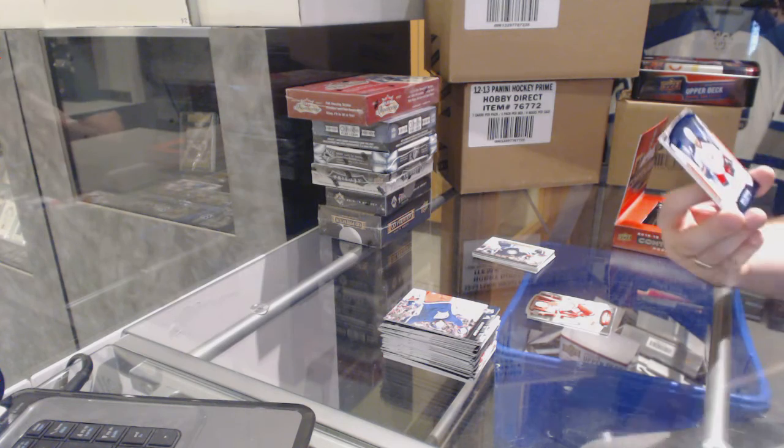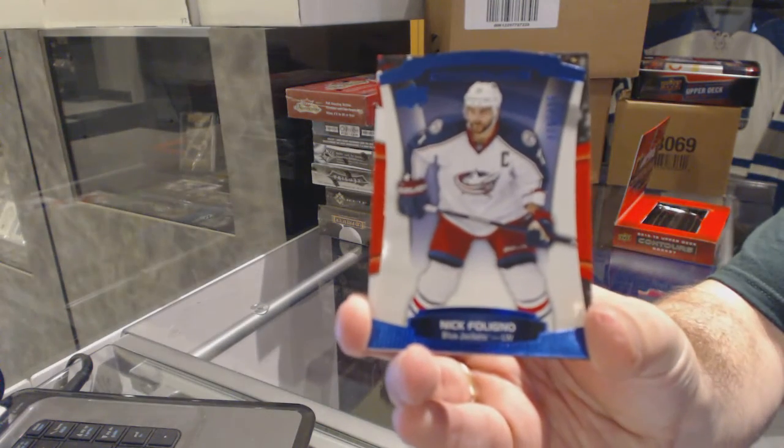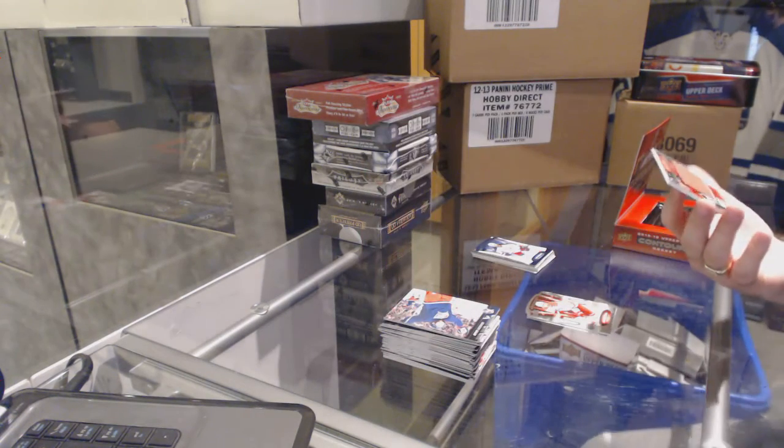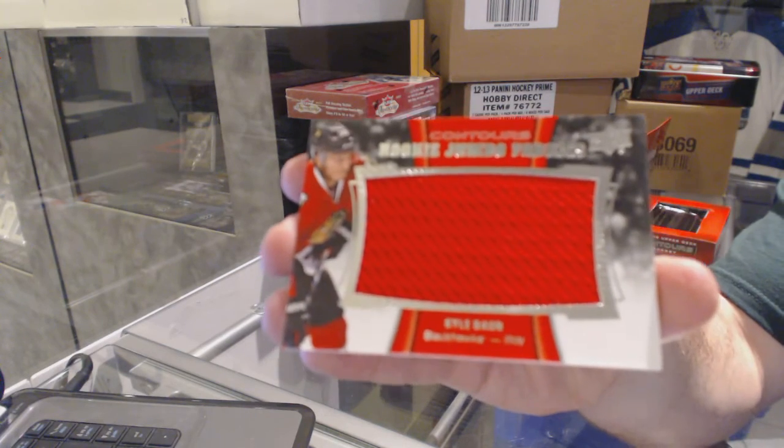Thigh cuts are great, but it makes it hard to hold the cards. We've got for the Columbus Blue Jackets, Nick Foligno. And we've got for the Chicago Blackhawks, Rookie Jumbo Fabrics — Kyle Vaughn.